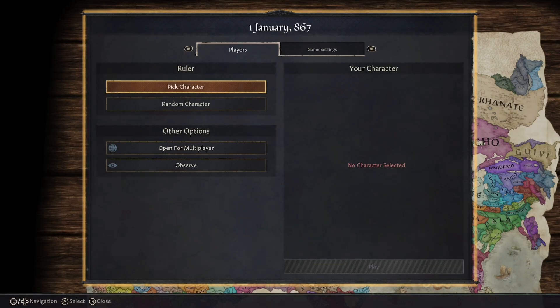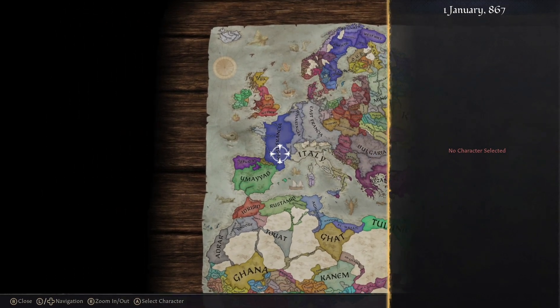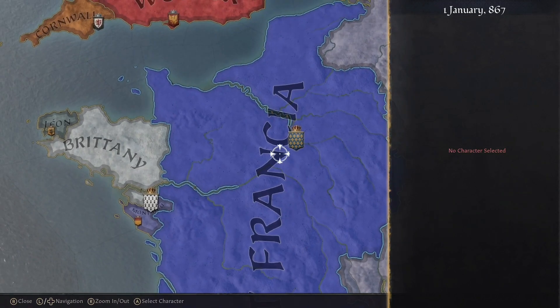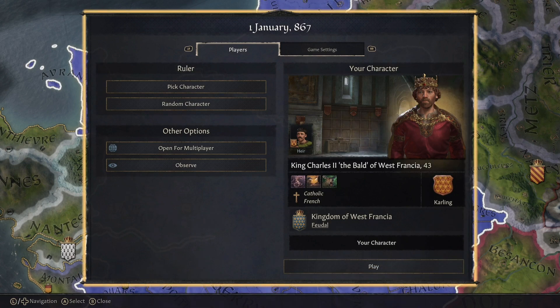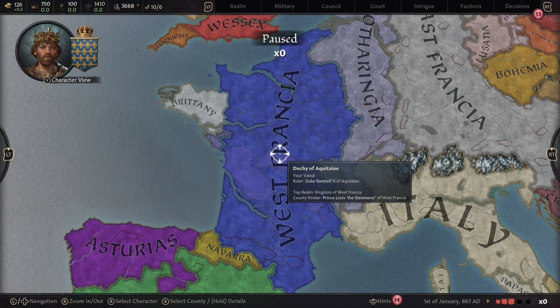Usually when it comes to tips and tricks videos I do very snappy, to-the-point videos, but this game is a little bit trickier to do that with. So I'm going to start a playthrough — we're going to start as King Charles II. He owns France, so we're going to have a few different options of things we can talk about from here.